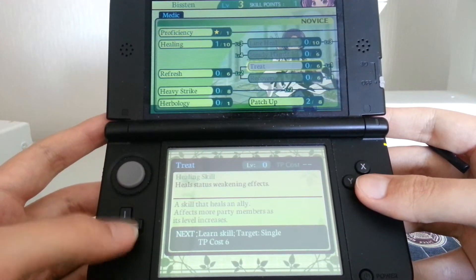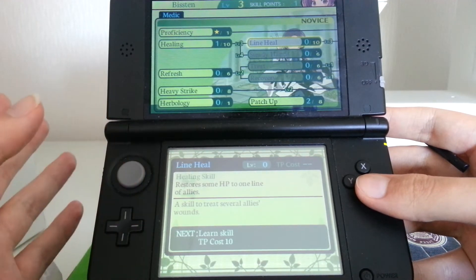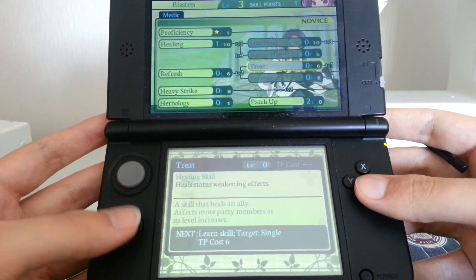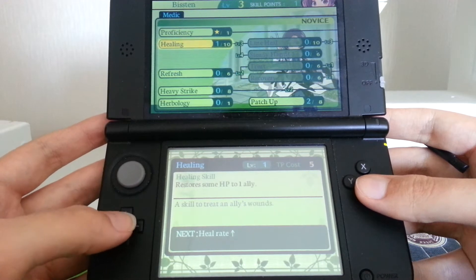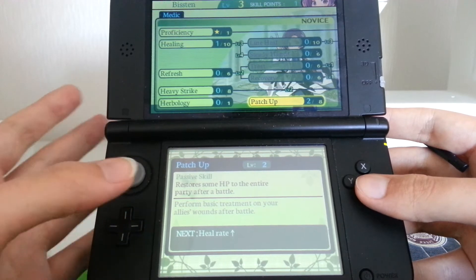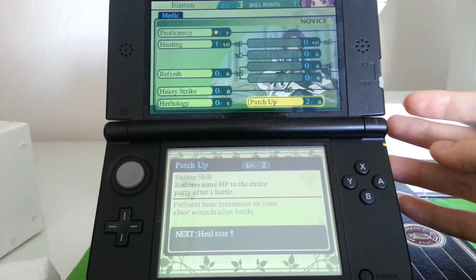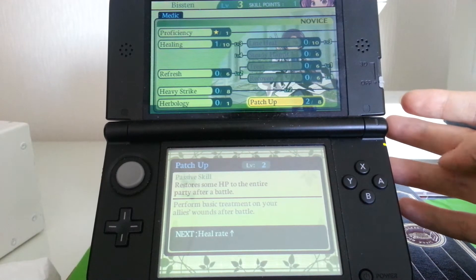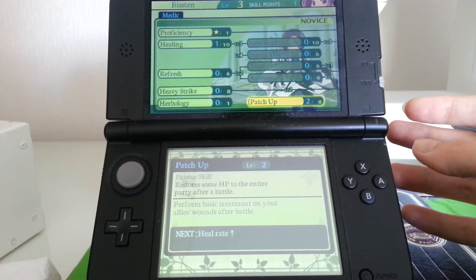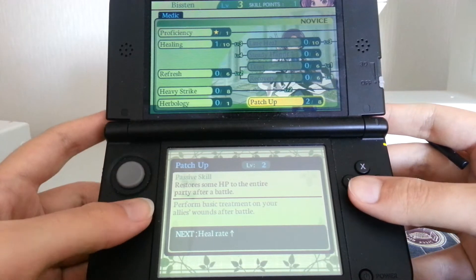Here's the Medic, who is like the standard healer. You can either heal entire lines - as they call the rows - or heal the entire party, or single-user healing. There's a skill called Patch Up that allows the medic to cure the entire party - not a lot of health, but quite a bit - for no cost every time you leave battle. Trust me, that is really useful.